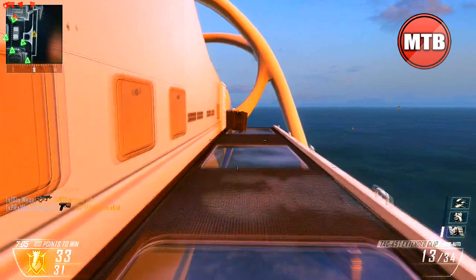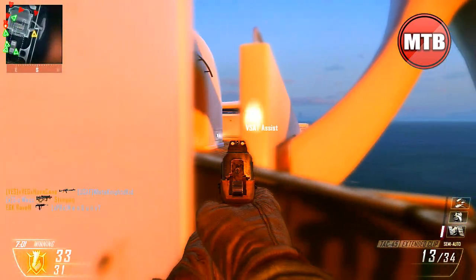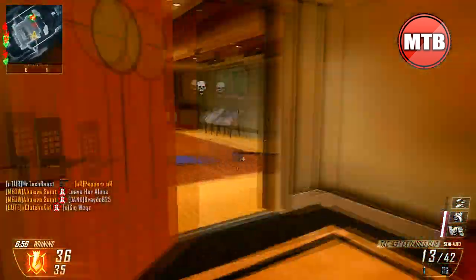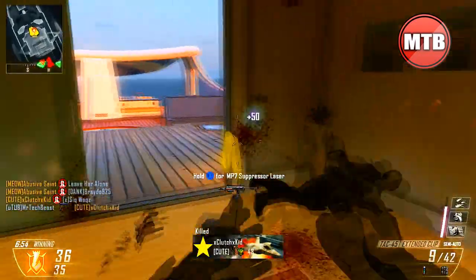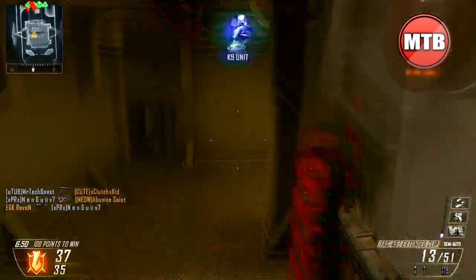My next streak is the Cujos — as Marker J would call them — the K9 unit, and the K9 unit goes absolutely ham for me. Once you get your K9 unit you're basically destined to get the swarm. All you have to do is play it a little bit slowly once you're one kill off your swarm, then once you get the swarm I go rush happy — that's what I tend to do.